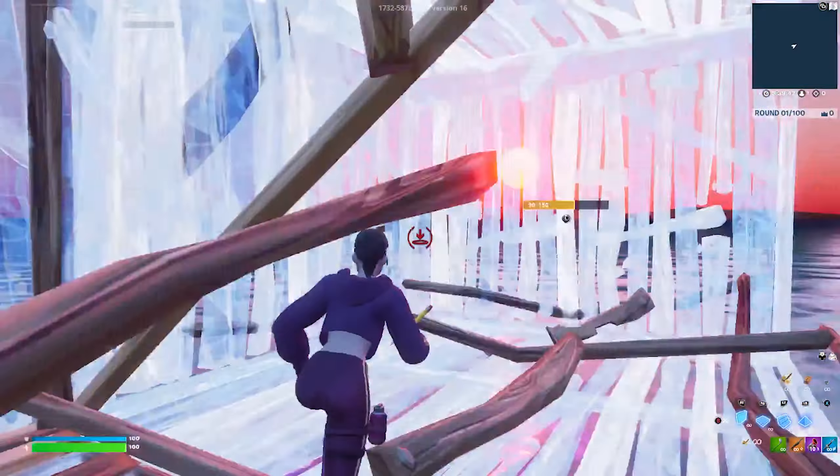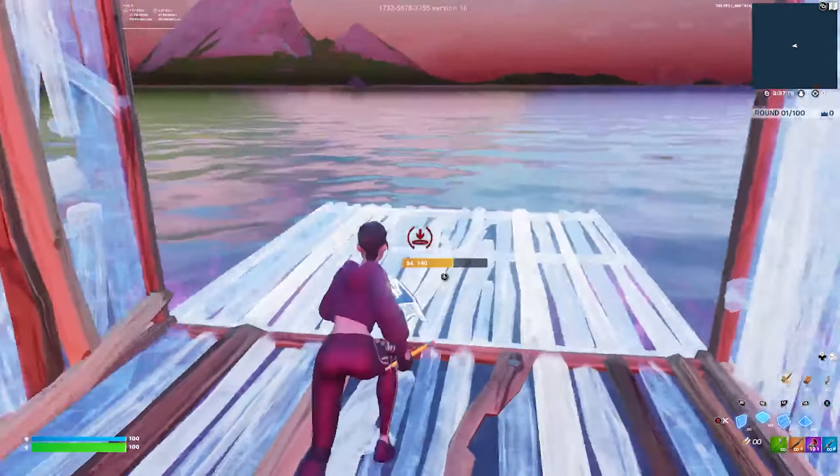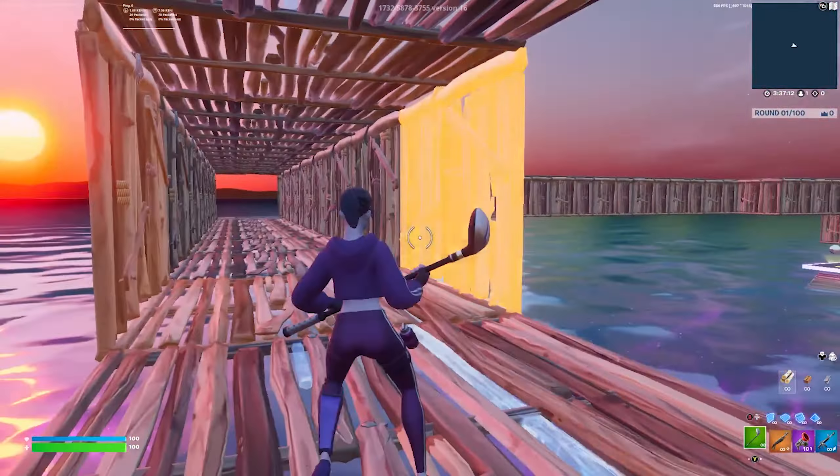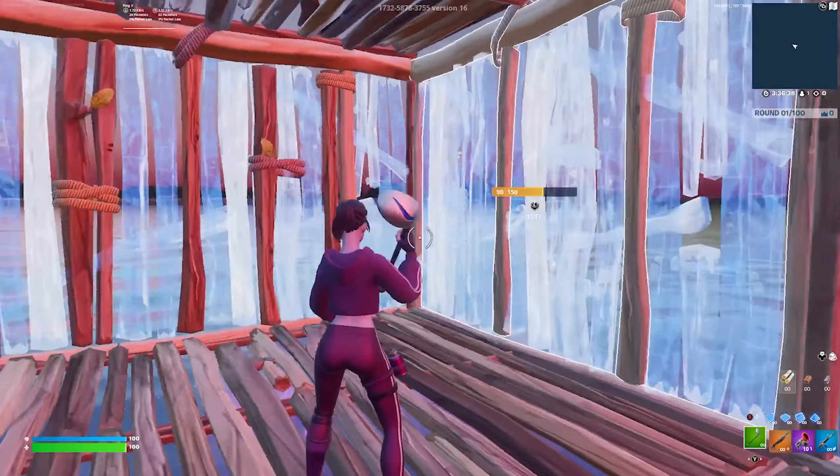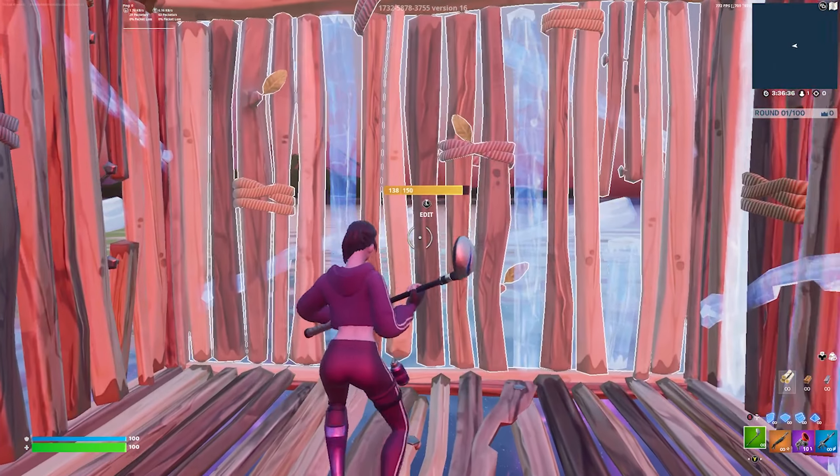The first tunnel I'm going to show you is probably the most important one — the standard straight tunnel. A lot of people mess up with this one. The motion is going to be top floor and then bottom floor, and when you do your walls you want to make sure that you just tap them. A lot of people will drag their walls across and accidentally place a front wall in front of them.